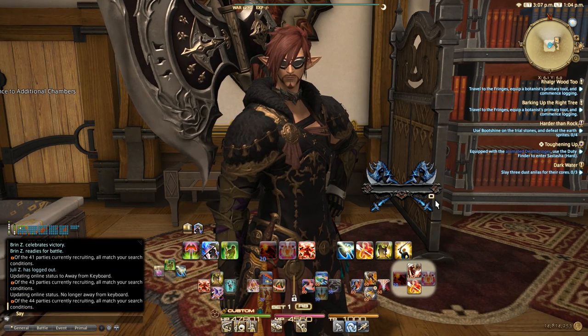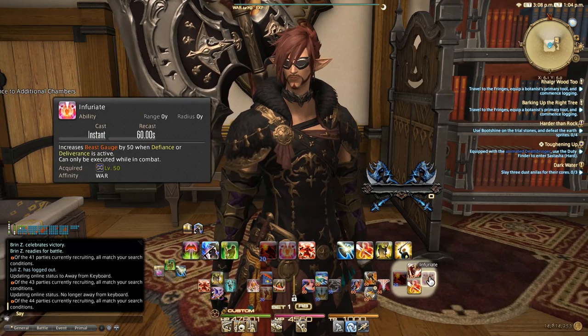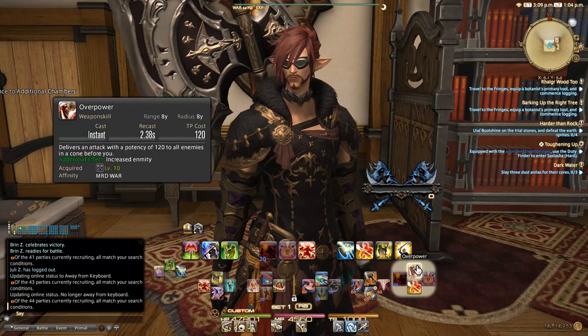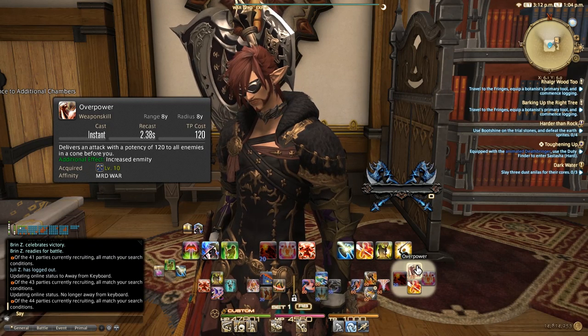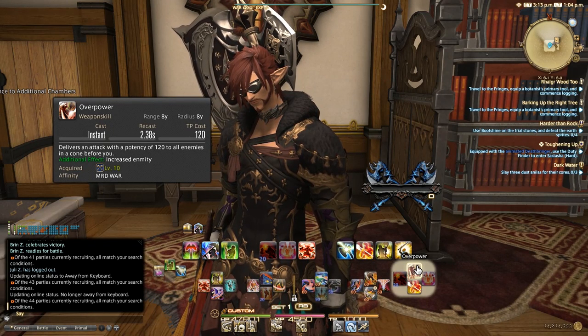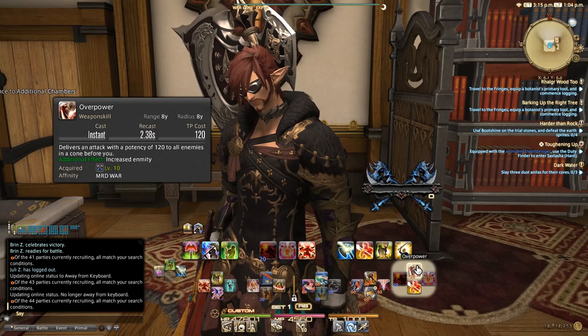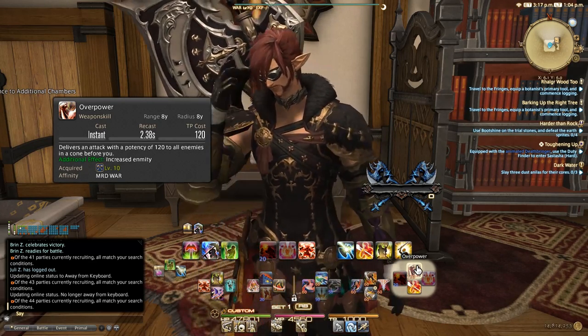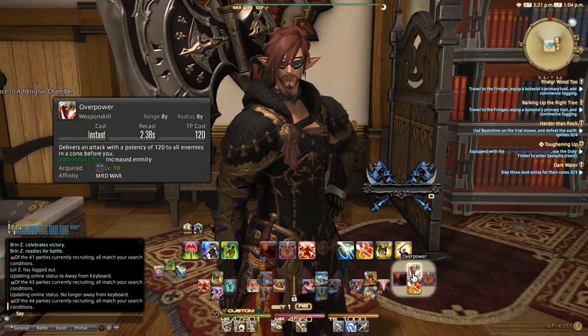With that macro covered, we have our right cross hot bar and expanded hot bars. Here I've got Berserk, Onslaught, Overpower, and Infuriate. I put Overpower here because on my tanks it's my AoE threat builder — I try to keep skills with similar effects in the same spot for muscle memory. At level 70 content you shouldn't need to Overpower all that much given the TP cost, but it's worth it depending on enemy count. Coupled with Berserk and other tools, you can do quite a lot of damage.